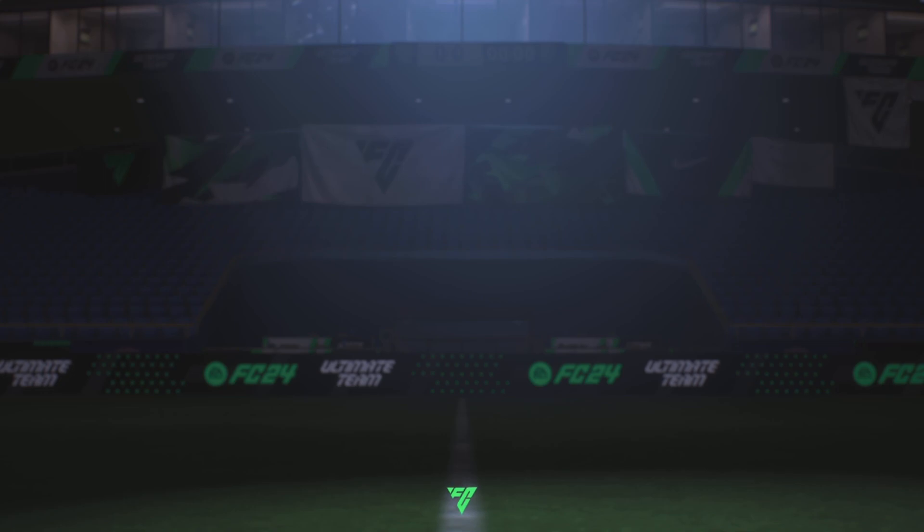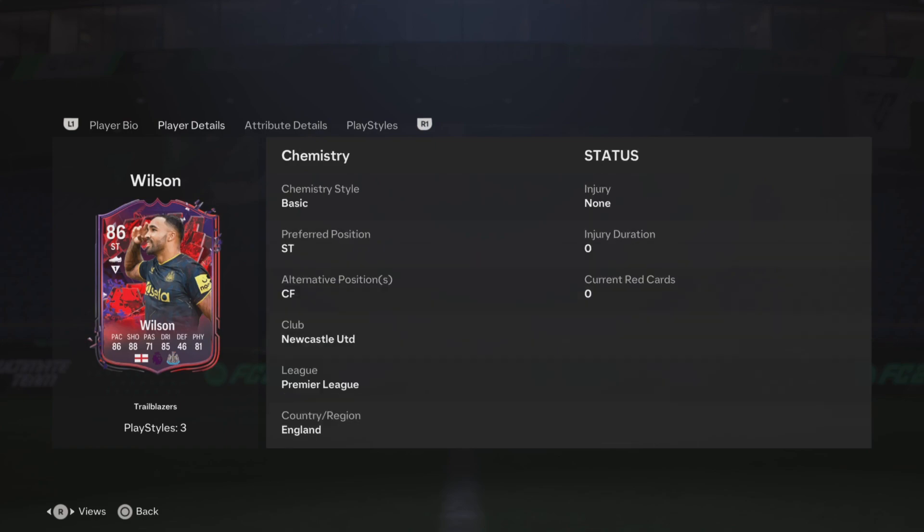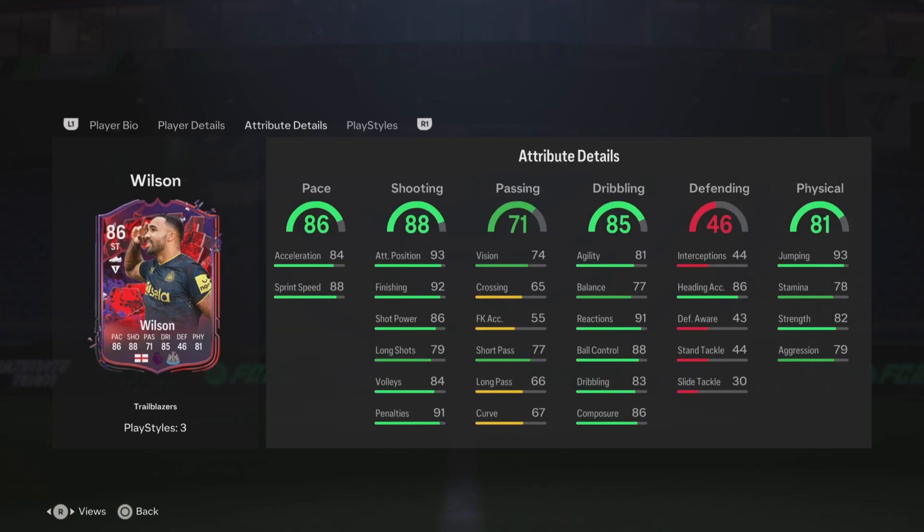Starting with the player bio: he is 5 foot 11, right-footed, high/medium work rates, with 3-star skills and 3-star weak foot — a bit annoying that combination. He can play CF and striker, so not too many options for squad building. He's got 86 pace with 88 sprint speed, 88 shooting with 93 positioning and 92 finishing, 91 penalties, 71 passing with 74 vision and 77 short passing, 85 dribbling with 91 reactions, 88 ball control and 86 composure. He's also got 86 heading accuracy, 81 physical with 93 jumping and 82 strength.